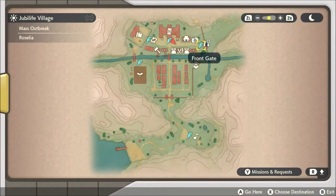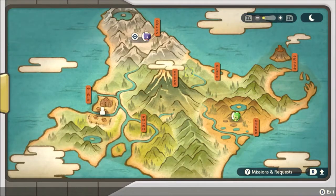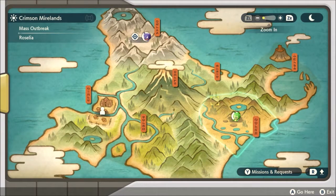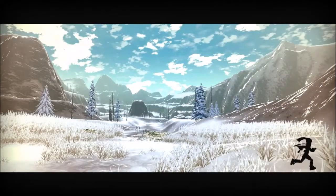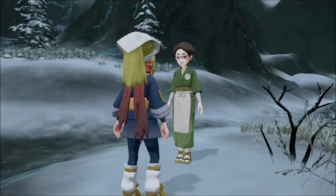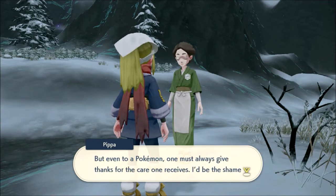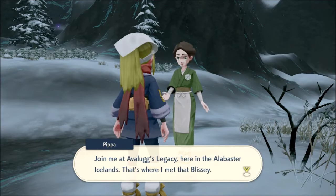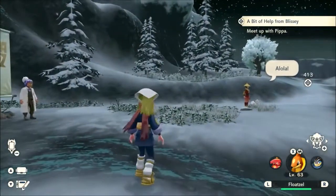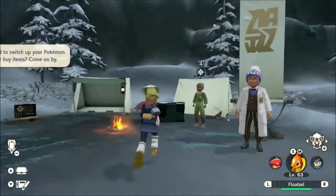I kind of had my map zoomed in. There's a mass outbreak out here, and a Ponderer is out here in the Alabaster Icelands — that's where I'm going. Hey Pippa! There's an Avalugg — alright, let's see. So out here is where I've got to go.